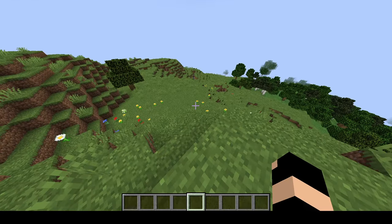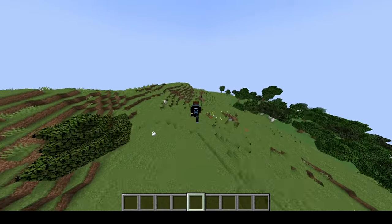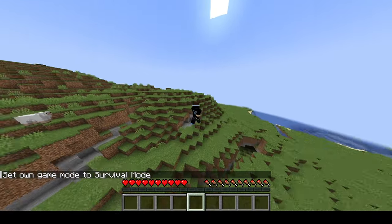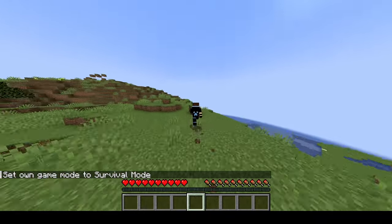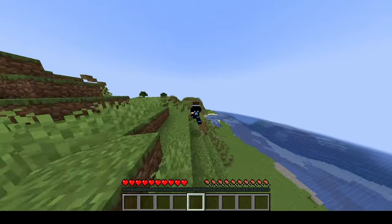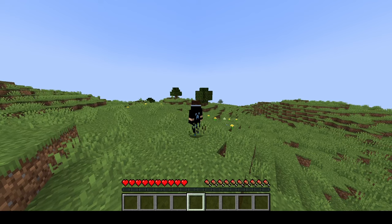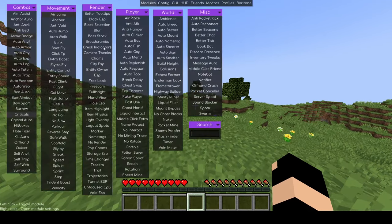One of the really cool ones is air jump. This basically just allows it so you can jump on air. I know I'm in creative, but if I were to go into survival I would be able to just jump on air — I can do like a double jump. I can run, jump up, and then do another jump on top of that jump. It's sort of like flying but you're just jumping. It's like playing Flappy Bird. That's the first hack I'm going to go over.